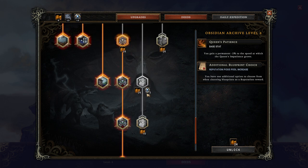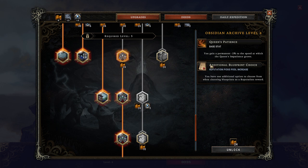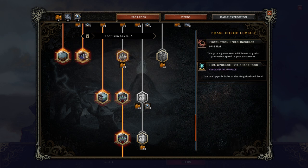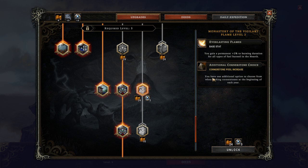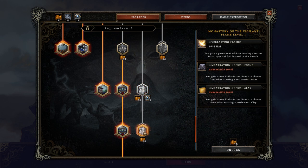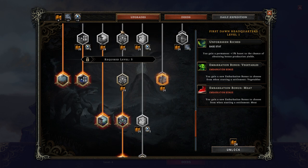You'll most likely unlock these bit by bit, but really noteworthy things are the extra Blueprint choice — that's massive and makes the game so much easier. Personally, I consider not picking that first a blunder. Trade Routes are super powerful, and Embarkation Points as well. The additional Cornerstone choice is nearly as cool, but you have to take the boring upgrade first.